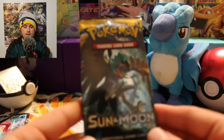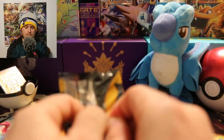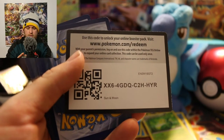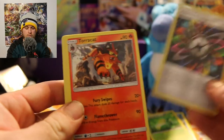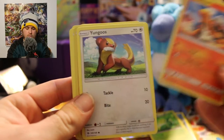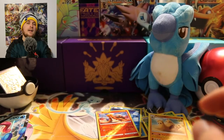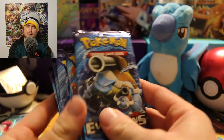We're down to our final pack of this Ash Greninja box — the base Sun and Moon. There's your code. We have a Rainbow Energy, Torracat, Metapod, Litten, Turtonator, Yungoos, and a Rowlet — so we got a couple starters. Reverse hollow Turtonator, and the final rare of this box is a Palossand — non-holographic. So we didn't pull any holo rares or ultra rares from this box, but that's okay because I still have eight Evolutions packs.